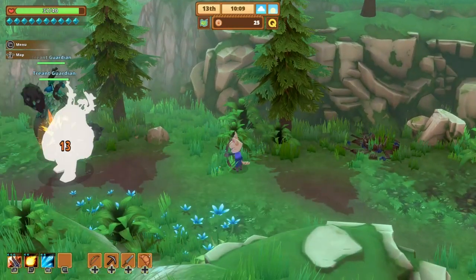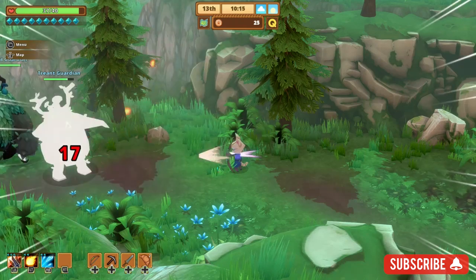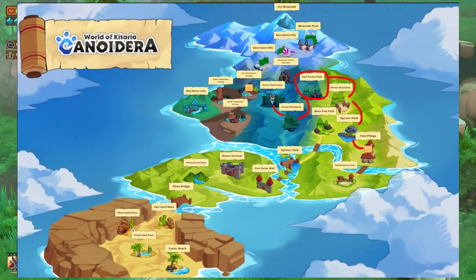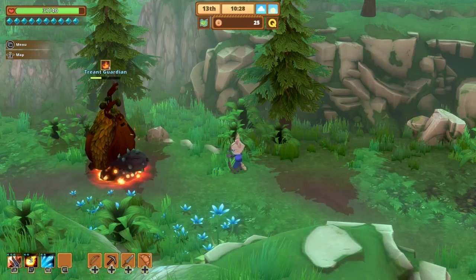You can find Amber by defeating monsters in the forest. Defeating Treant Guardians found in Beast Forest Field seemed to be the most fruitful way to obtain Amber, though you can also get Amber as a drop from other monsters in Forest Plantation and Forest Sanctuary.